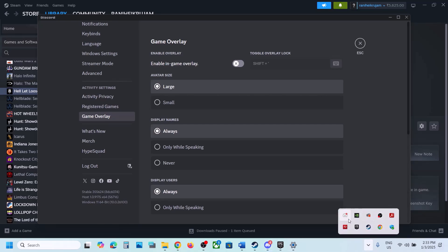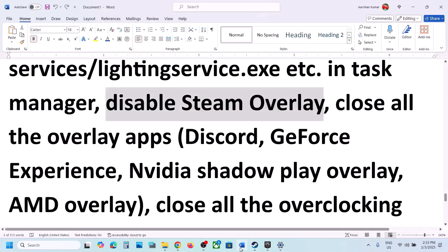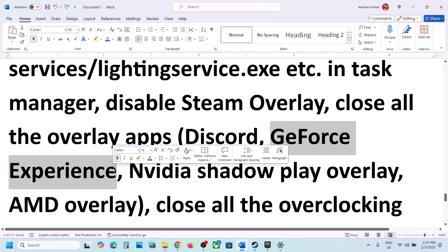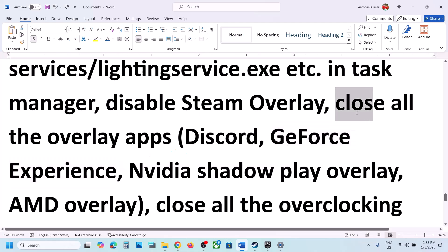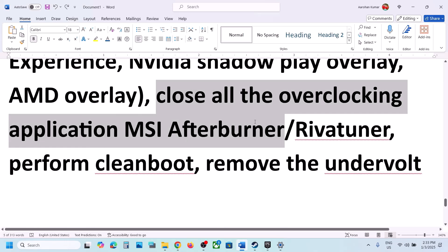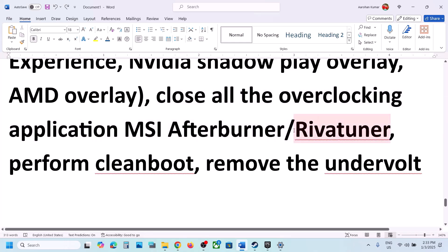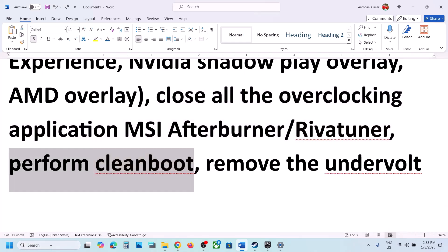If that doesn't work, close and quit Discord entirely. Also close GeForce Experience overlay or any other overlay applications. Close all overclocking applications such as MSI Afterburner or RivaTuner before launching the game.